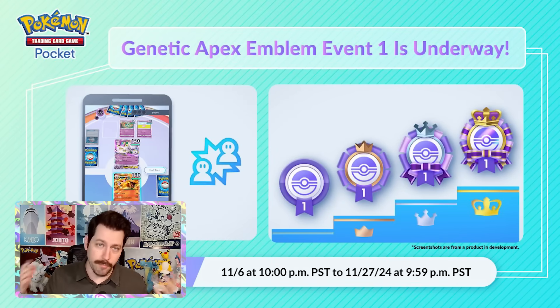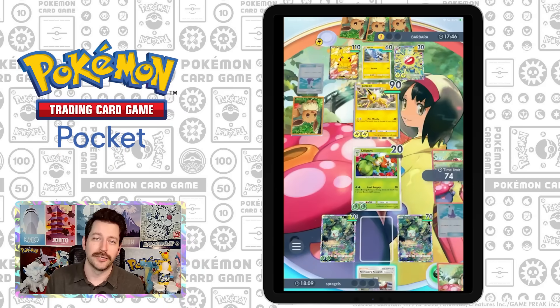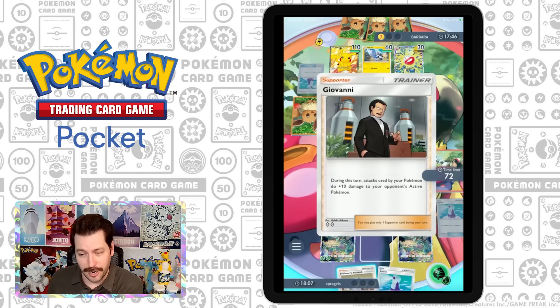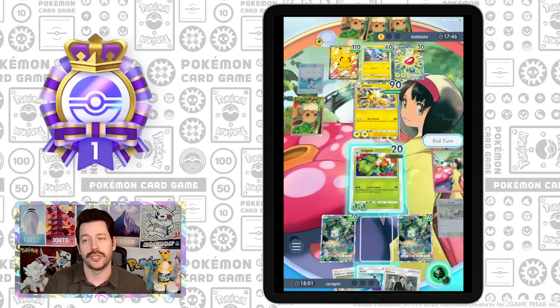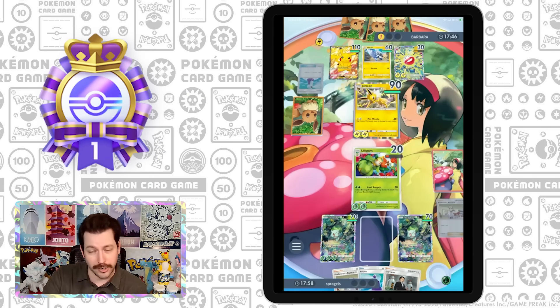While a lot of us are wondering what a ranked mode and a future for Pokemon Pocket could look like, our first emblem mission is here. This emblem mission for Genetic Apex is going to be trying to attain a certain amount of wins. If you get 45 wins, you are able to unlock the beautiful gold Genetic Apex emblem, as well as a bunch of other cool perks.